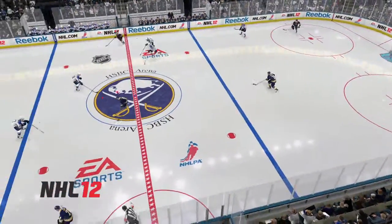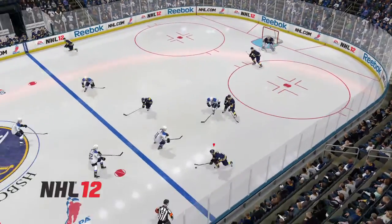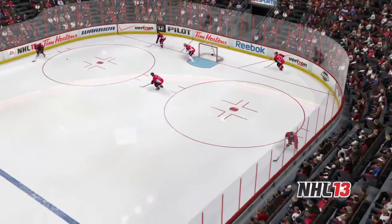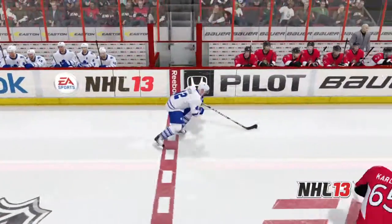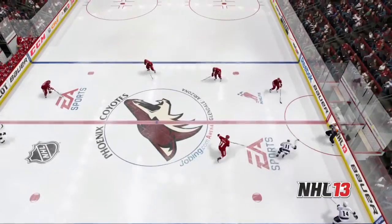In this NHL 12 example, watch as the Sabres are allowed to easily break out to the neutral zone without any pressure from the Blues' defense. EA Sports Hockey IQ allows players in NHL 13 to play within a set system and trust that their AI-controlled players will do the same. AI players no longer react only to the puck carrier, but now will react to the players off the puck as well, limiting the options for the puck carrier.